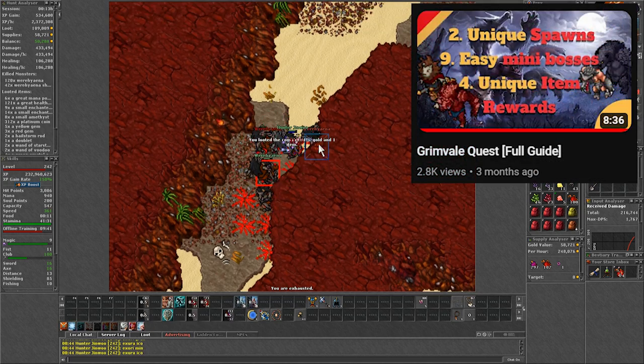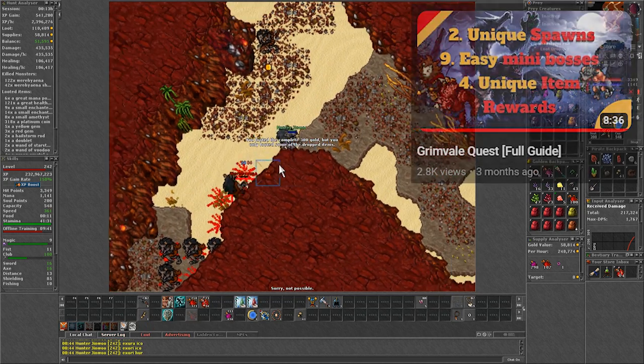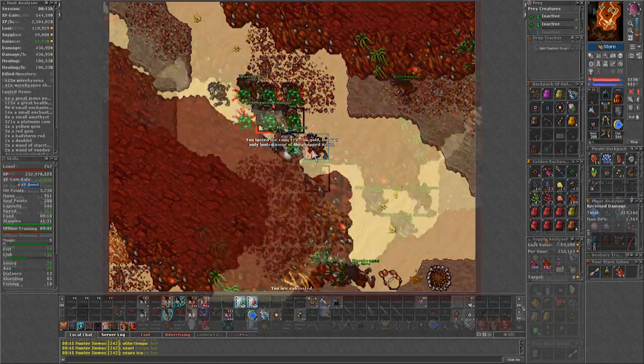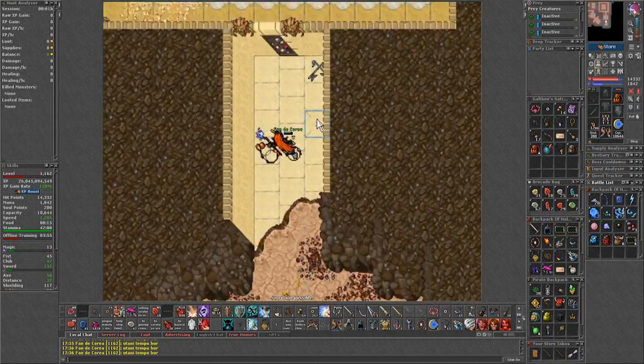Despite this place being a continuation of the Greenbelt quest, it is not necessary to do any missions for hunting here. But I do recommend working on the quest at some point, since that will unlock access to the Lion's Sanctum later on.